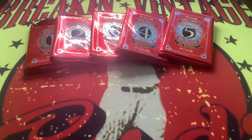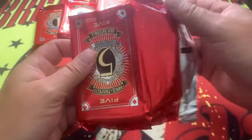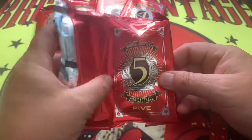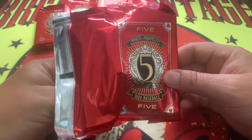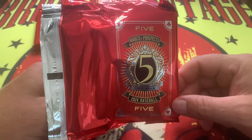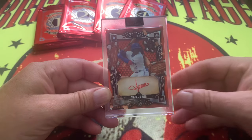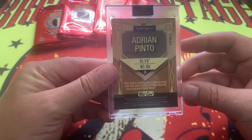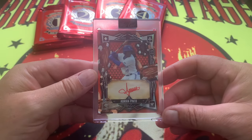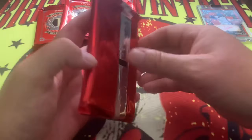We'll save the number one for last. Starting with card number five — for any of you that have seen Wild Card opened on the channel before for the football version, you kind of know what to expect. These are numbered to five. Card number five is Adrian Pinto — two out of five on the red. Remember there are like 15 different variations of this card.